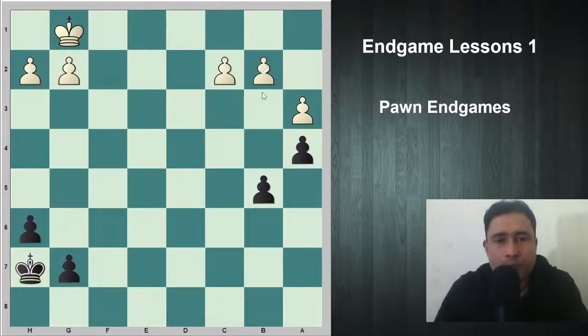I am going to show you that in this position, instead of white's losing move, white can simply win by bringing his king over here and picking up this pawn, as black's king is far enough away and cannot protect these pawns.